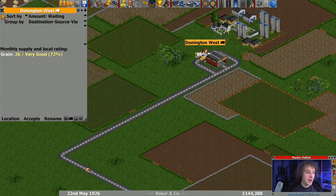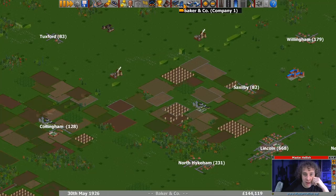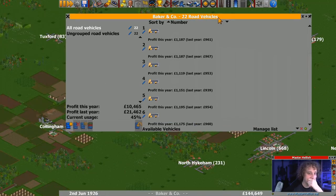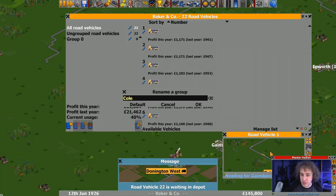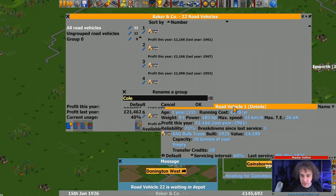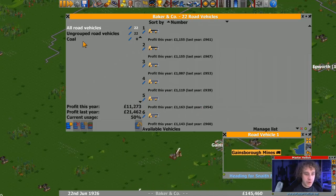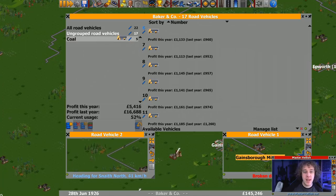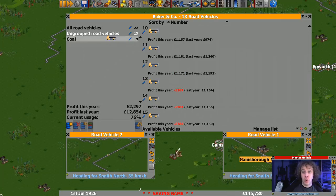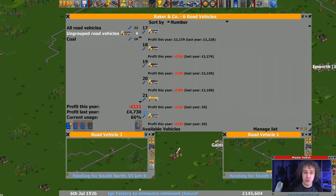Now we're going to use a group I think. Let's start a group, we'll create a new group and we'll call it coal. Let's have a quick look at how these vehicles are getting on - yep, turning a profit. So we've got a coal group. What I'm going to do is get all road vehicles and drop them into the coal group. That way if we have more mines we're going to be getting coal from, or going to that power station, we can do stuff with them as a group together.